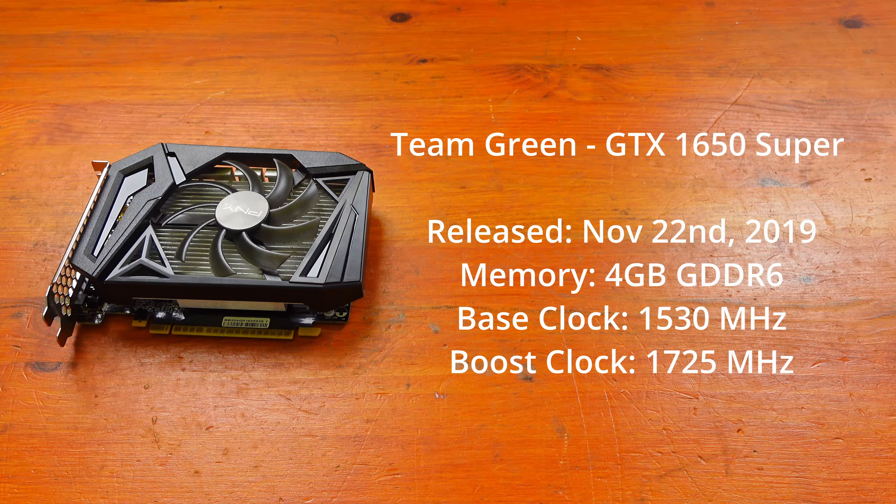Representing Team Green is the GTX 1650 Super. It was released on the 22nd of November 2019. It comes with 4GB of GDDR6 memory, a base clock of 1530MHz and a boost clock of 1725MHz.